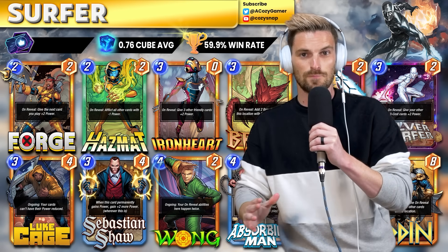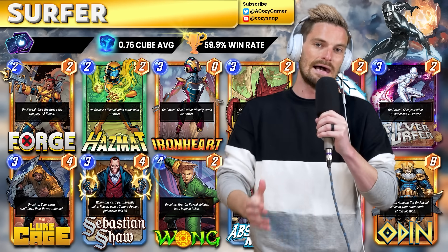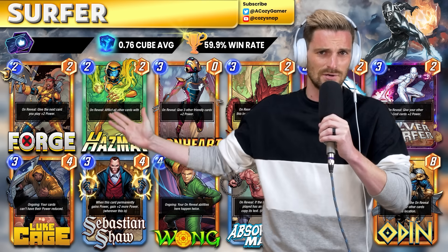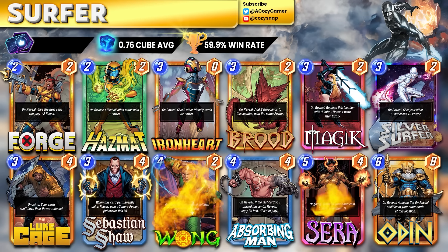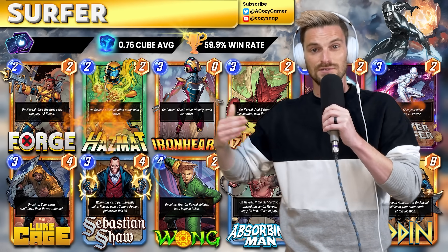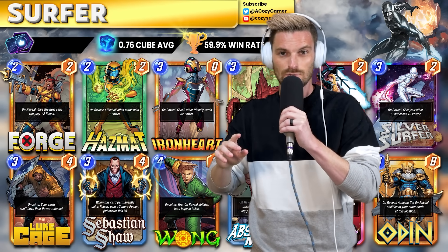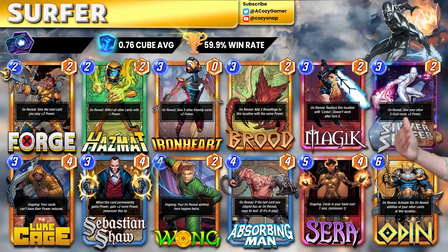We end the easy climber segment with a very easy Surfer deck — built off the ashes of Thanos, and able to compete well against decks that play a bunch of cards. Here's the strategy: play Magic to try to get seven turns, play Wong, play Sarah, then unleash the on-reveal crazies. You have Hazmat, which you can pair with Silver Surfer and Brood. You can put out something like Luke Cage and Absorbing Man after Hazmat — don't do that unless you have Luke Cage — and then Odin as the finisher. It's a very straightforward combo deck doing well right now.